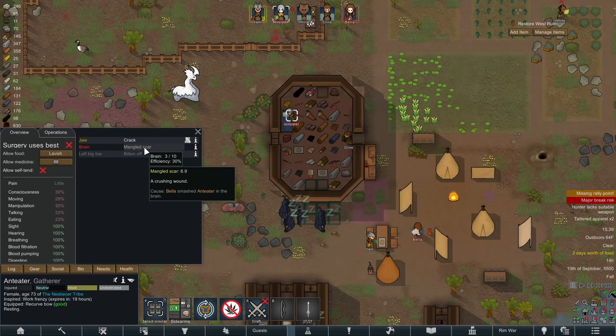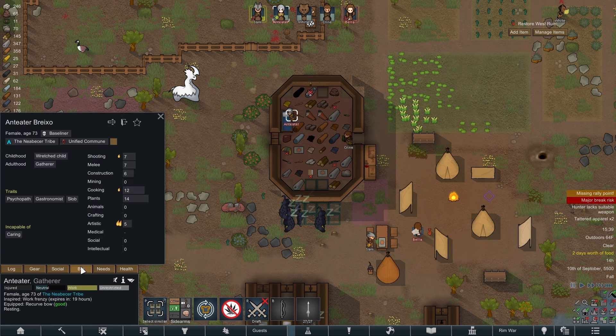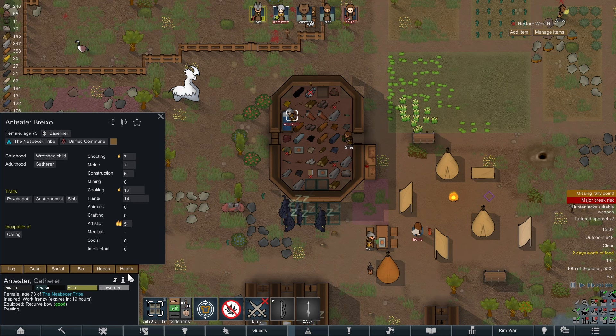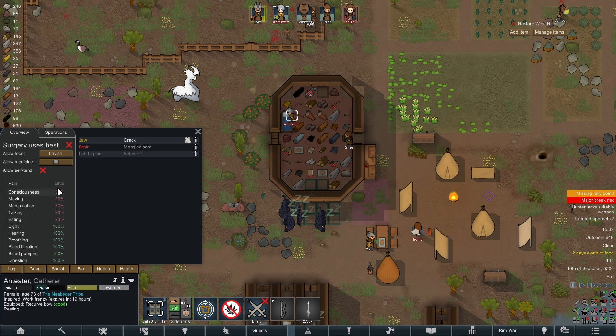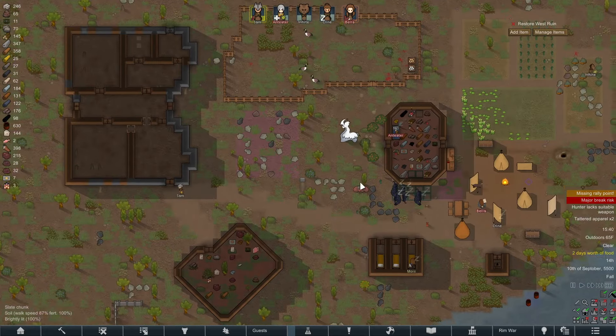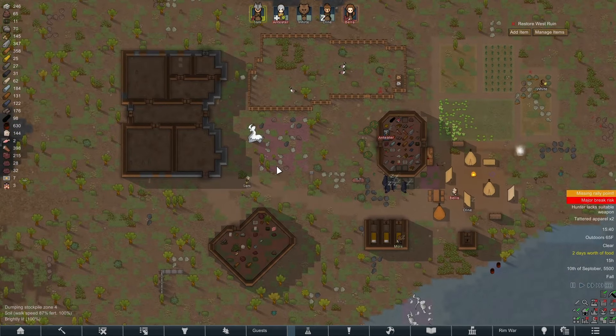That's not good — Anteater and Bella just had a social fight, and Bella mangled Anteater's brain. Anteater doesn't have any crafting or intellectual skill — it's cooking and plants — but that is still going to result in massive debuffs to all things, so that is going to be a problem. We really need to start recruiting more people, and the only way to do that is to get more raids, but more raids are also more dangerous.